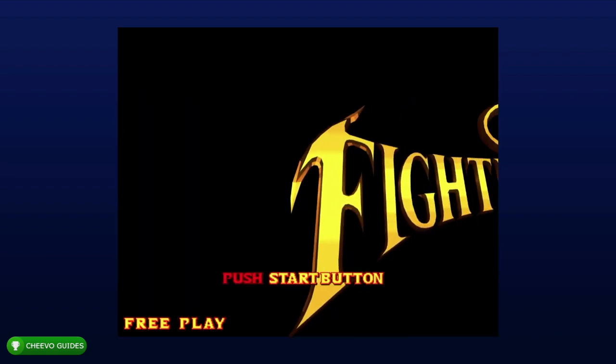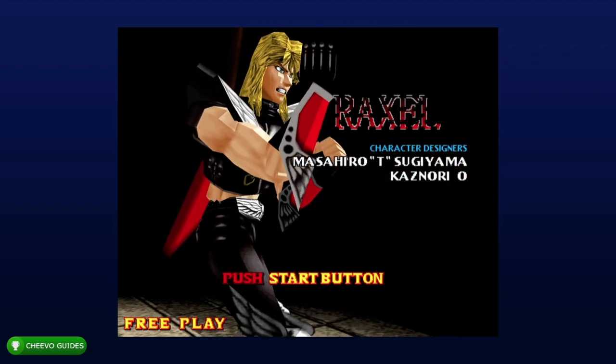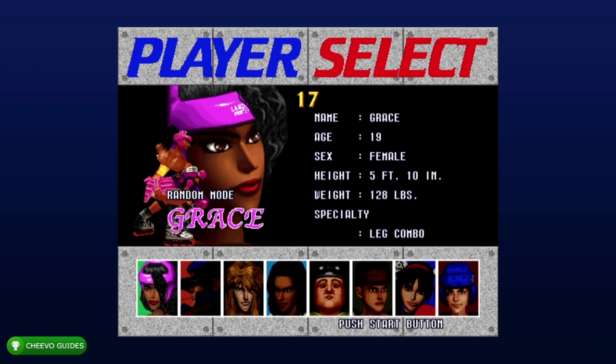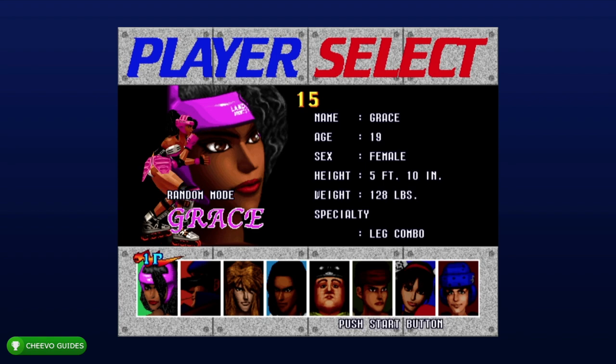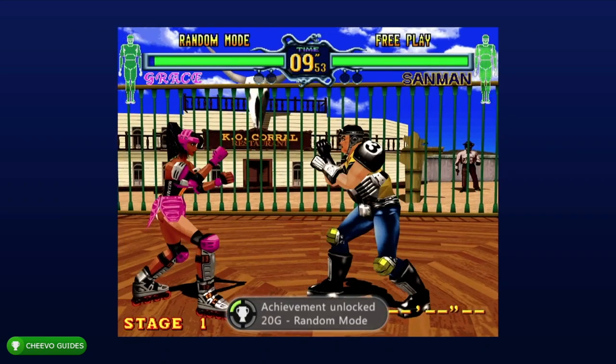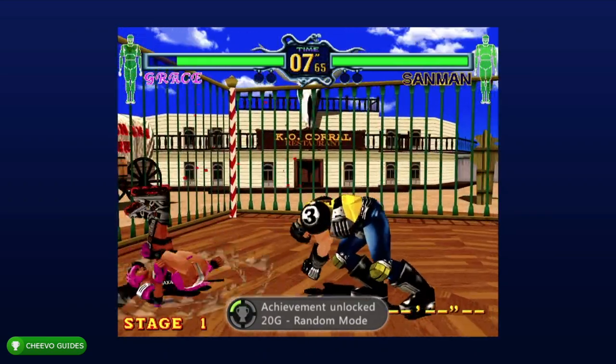Next you want to hold up and then press start. This is going to put it in random mode. You'll know if you did it because it'll say random mode above the character name. As you can see mine says random mode, so just go ahead and pick the character. Your achievement will pop once the match starts up — it's going to be worth 20 gamer score. That's the random mode achievement.